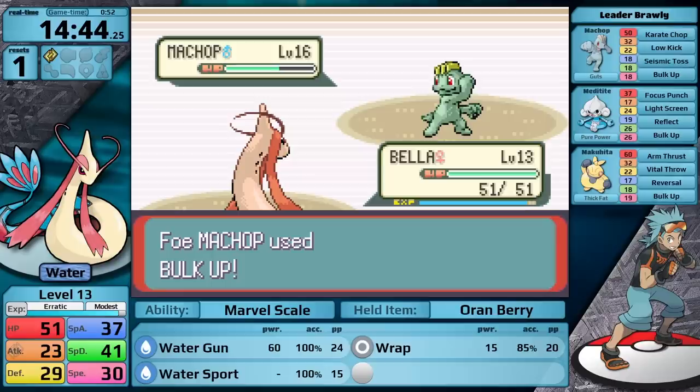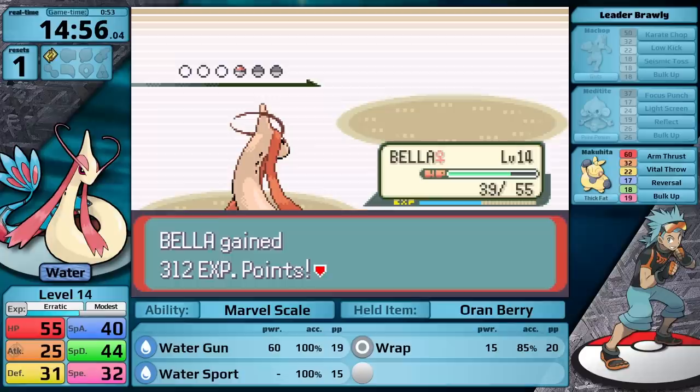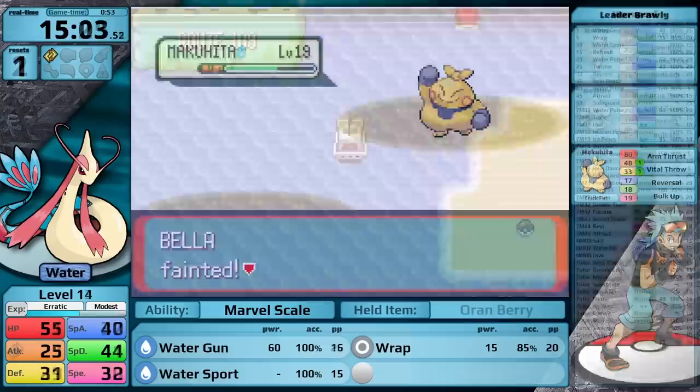He leads with Machop, and unfortunately, Water Gun isn't doing half to it. It gets Bulk Up in, but then it just goes for Seismic Toss — not sure why you'd do that. I level up to 14. He sends in Meditite. Its only damage-dealing move is Focus Punch, so I just need to keep attacking it, and then it goes down. Now it's time for his ace, Makuhita. Water Gun is just doing under a third, so it's going to take four turns to knock it out. Unfortunately, because he has Potions as well as a Berry, I am not going to be able to knock it out. So it knocks Milotic out, and that's my second reset.